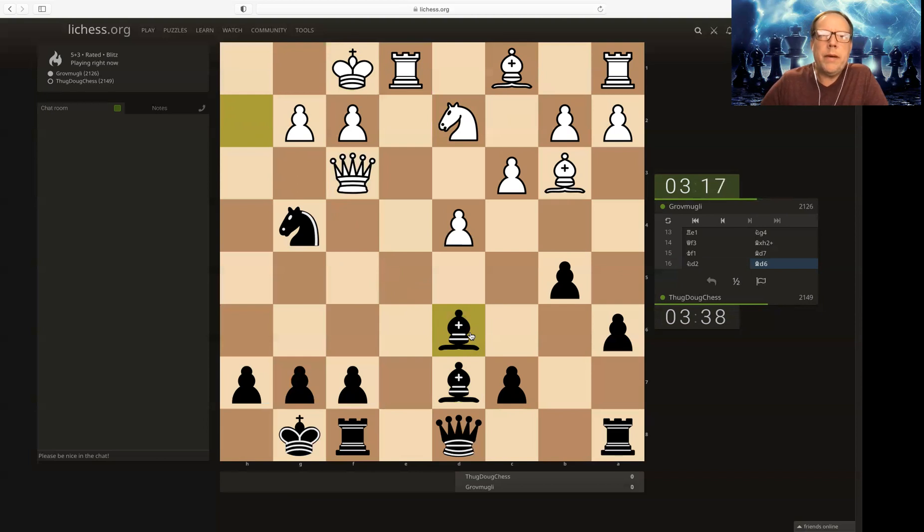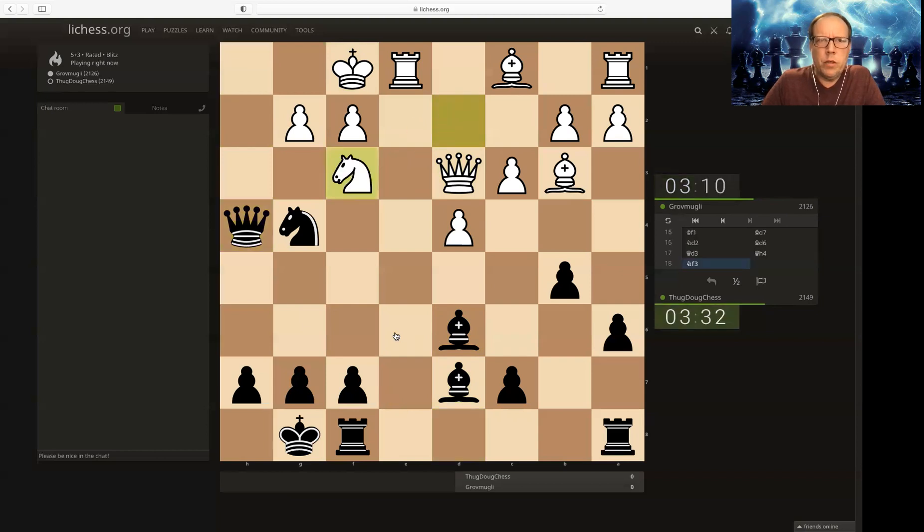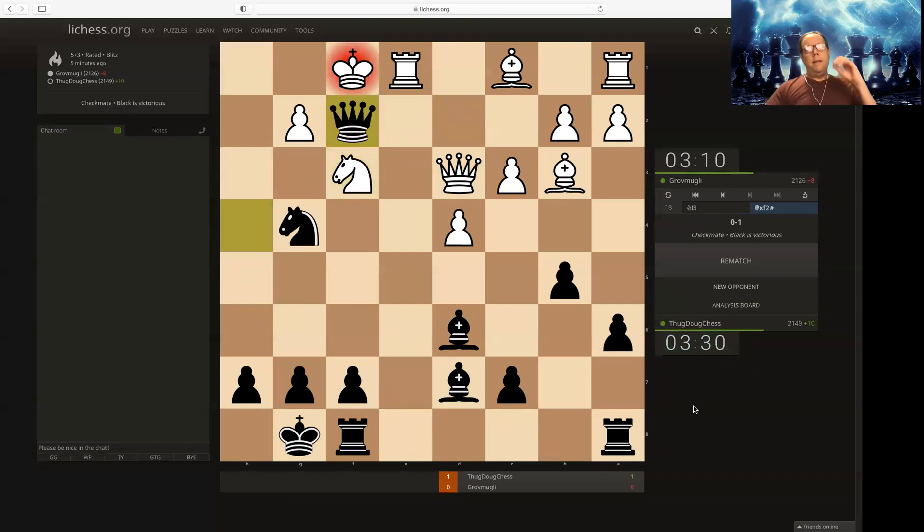Now I can more safely get my queen into h4, harassing with that. That's a checkmate threat, so let's play that, get the queen in. Oh, that's not going to work — that's me. Okay, that was quick.